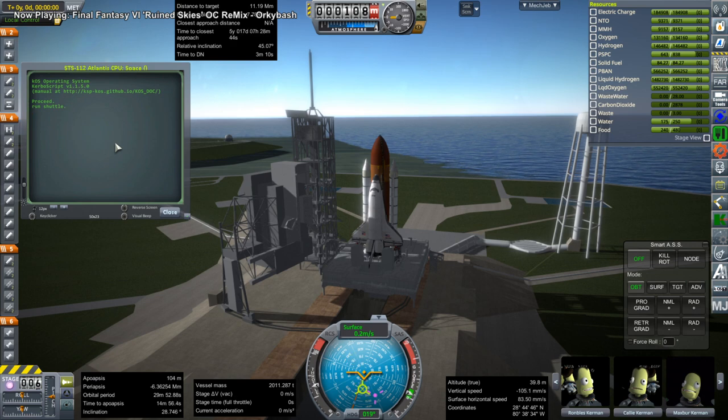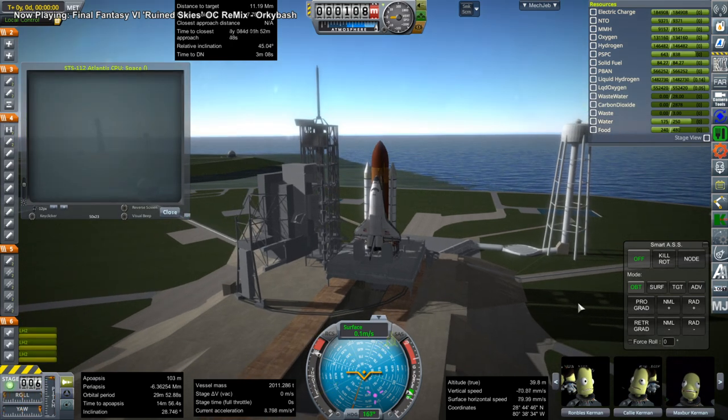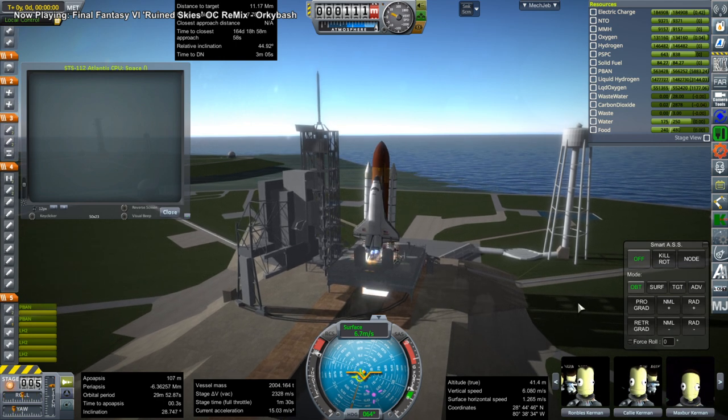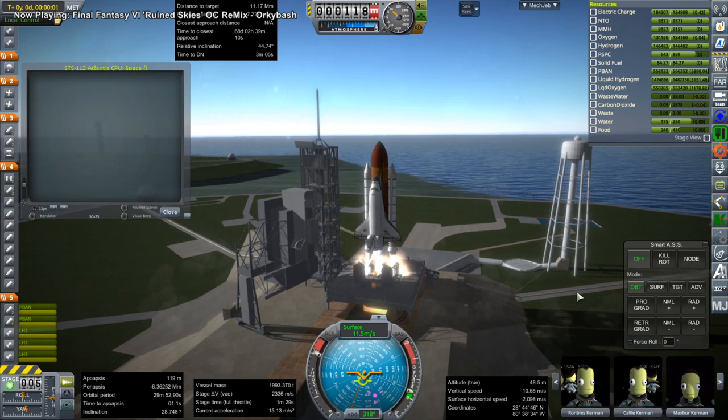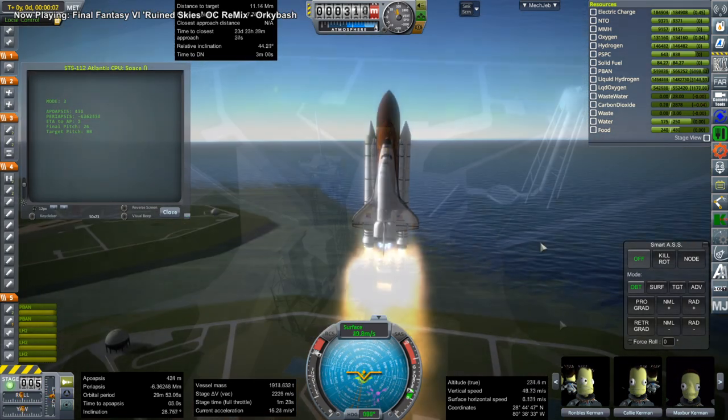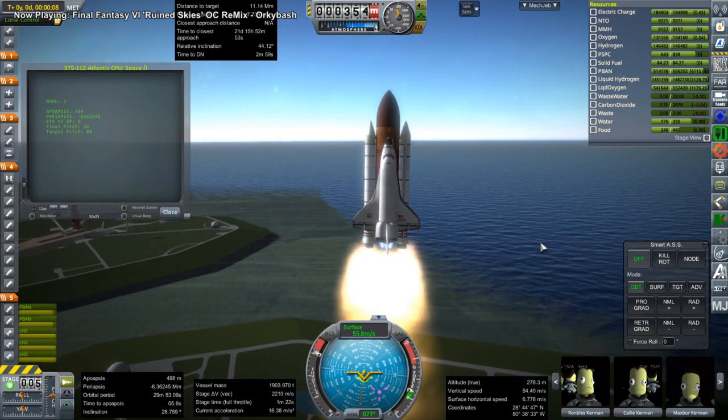Hello everyone and welcome back to International Space Station Assembly in Kerbal Space Program 1.3.1. In this video we have STS-112, which is the shuttle Atlantis bringing up the S-1 truss. That's the Starboard 1 truss and it is attached to the S-0 truss that we currently have on the station. It bears radiator panels but not solar panels, and it's quite heavy at 12.5 tons.